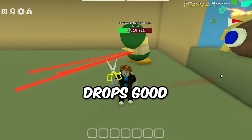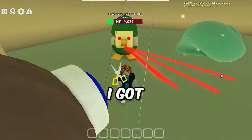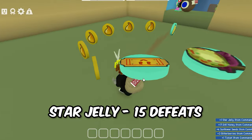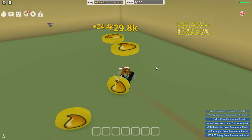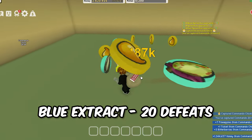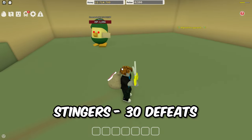Since the Commando Chick drops good items each 5 kills, I will show you the best drops I got. Star Jelly. Here I got my first Million Honey without even touching a field. Some Stingers.